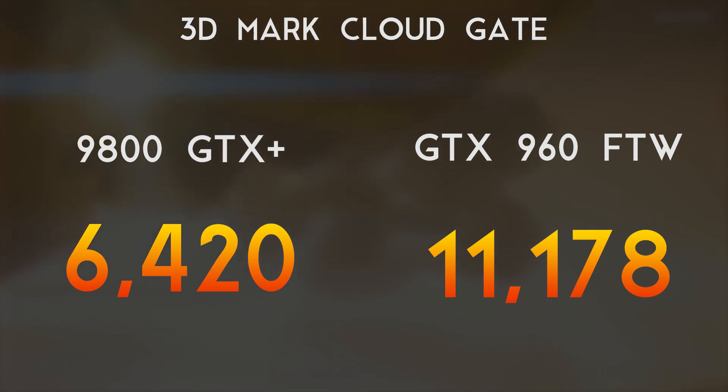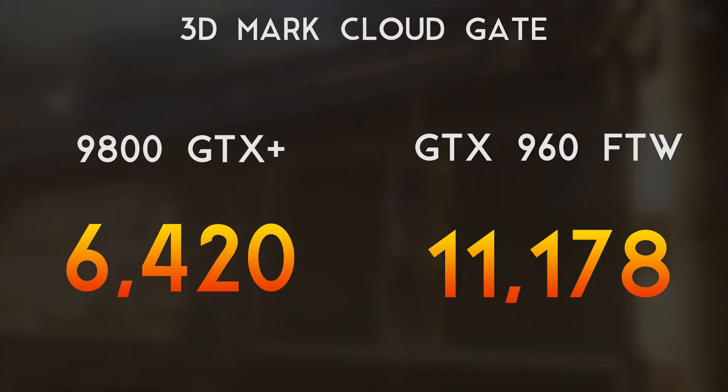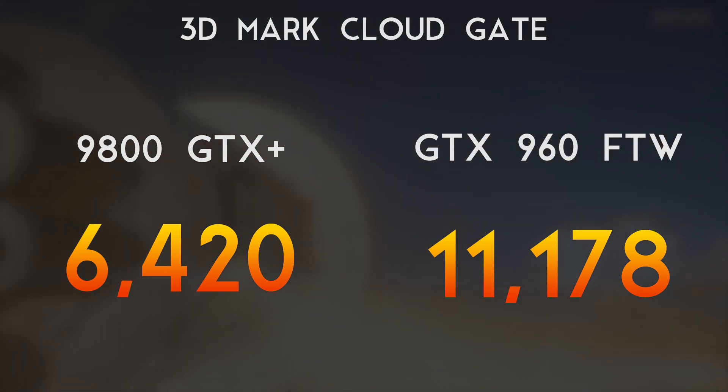Hopping over to Cloud Gate, the 9800 brought in a score of 6420, and the GTX 960 For The Win edition brought in a score of 11,178 — almost double the score that the 9800 had.